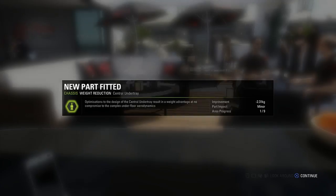Hey guys, what's going on? It's Snark. Welcome along to the practice session for the Bahrain Grand Prix in my F1 2017 career mode. Before we get started, we've got two brand new parts: a new front wing main plane which will hopefully improve front downforce by 1.08%, and a weight reduction in the chassis on the central undertray — an improvement of minus 2.31 kilograms. Both minor updates.